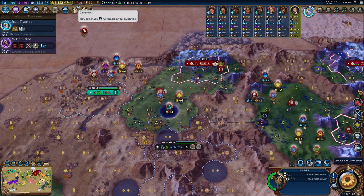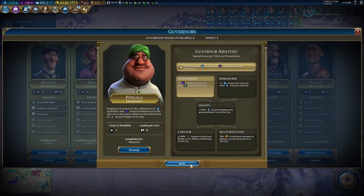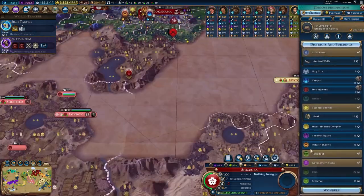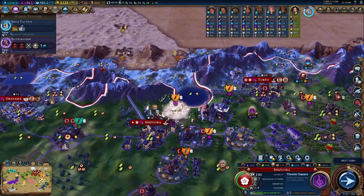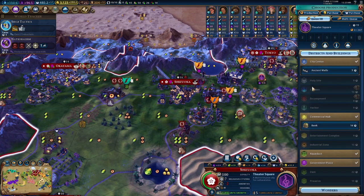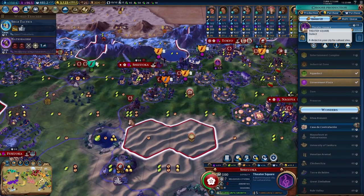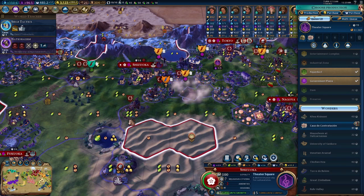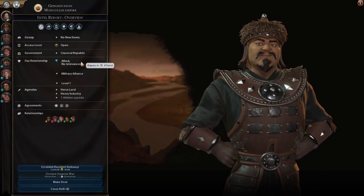We should also bring Reina over to Sendai to upgrade our culture output a little bit more and make that more competitive. We'll pick that up — that's going to be 15 turns, which isn't too bad. Afterwards we'll consider other options, but first we do the theater square because that is of course a major priority right now.